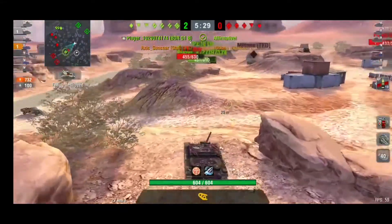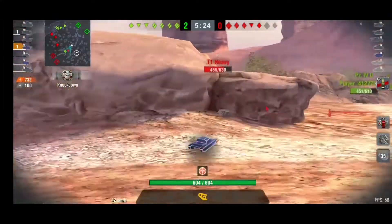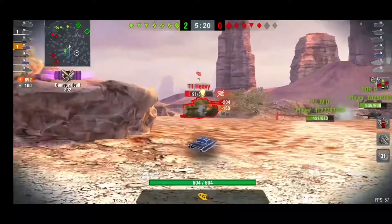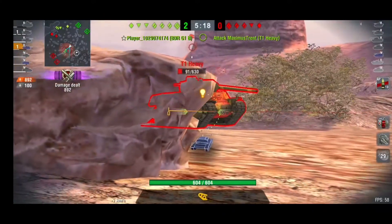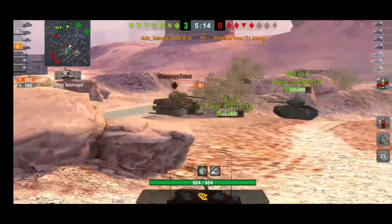So that just goes to show how hitting track wheels on tanks is very essential. If I didn't hit that track wheel, he would have left, and I wouldn't have been able to hurt him. T1 Heavy again — I've hit his track wheel. I didn't want him backing off, I didn't want him getting out of there, and I've managed to finish him off.